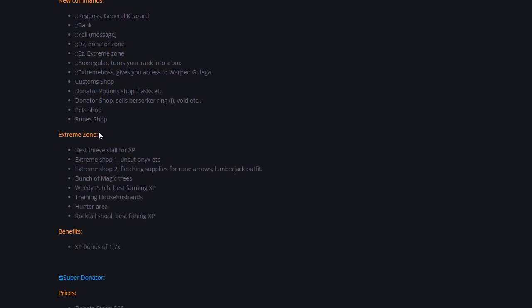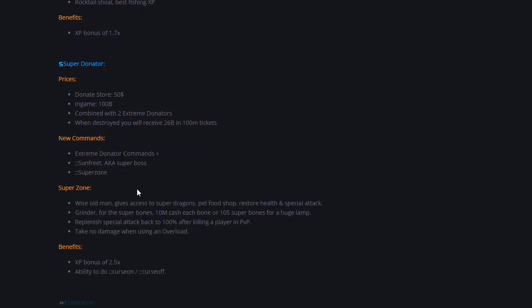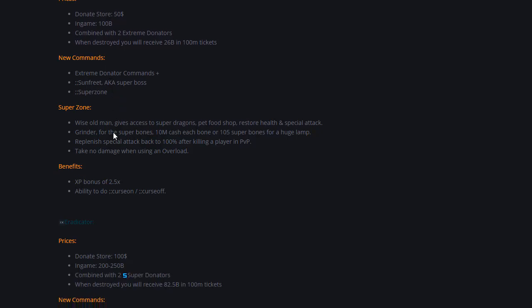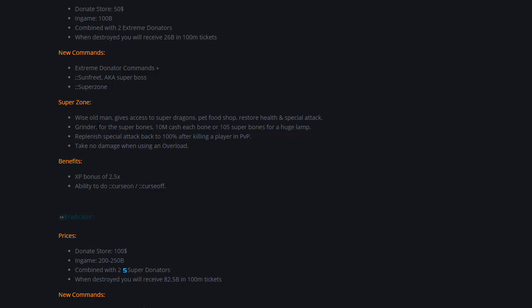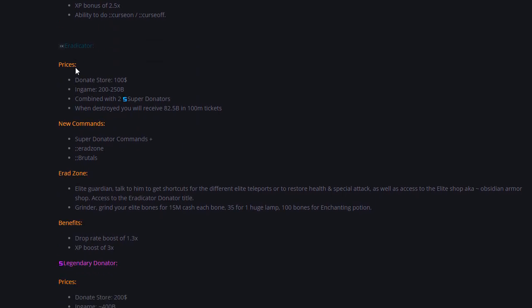With the Regular Donator rank you get a bunch of commands, access to the Extreme Zone, and an XP bonus of 1.7 times normal XP rates. Upgrading to Super Donator costs $50 or 100 billion in-game — you can also get it by combining two Extreme Donator ranks. The Super Donator rank unlocks new commands, access to Sunfreed and the Super Boss, and the Super Zone. In the Super Zone you get the Wise Old Man, a grinder for super bones, replenishment for special attack, no damage from overload, a 2.5 times XP boost, and the ability to use the curses on/off command for your prayer book.